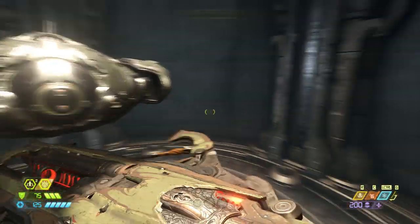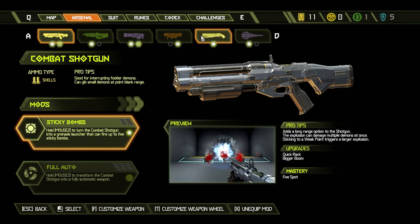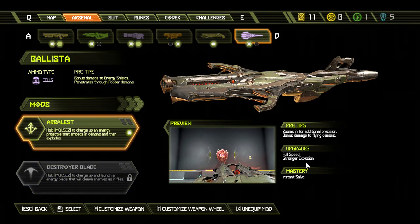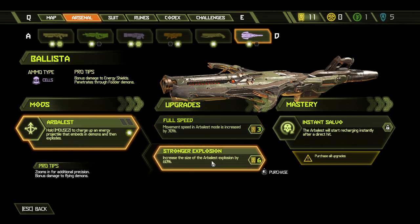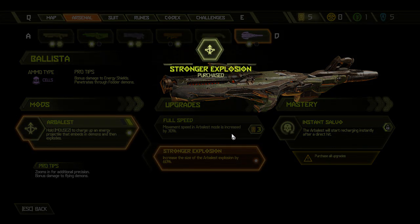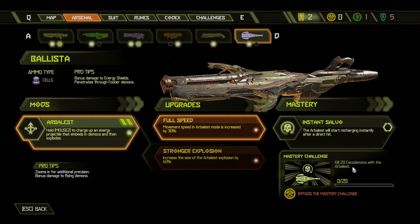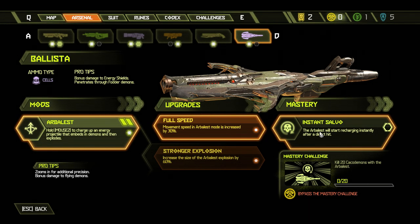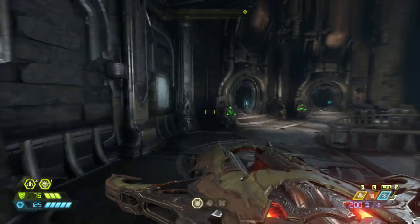I think I like this one — let's be honest, it's me, you know. So what can we upgrade with this guy? Movement speed increased by 30 percent and increased size of explosion — sure, we'll do both of these. Kill 20 cocky beams of air blast and then it will start recharging instantly after a direct hit. I was going to spend it on this anyway — I could hate it for all I care.